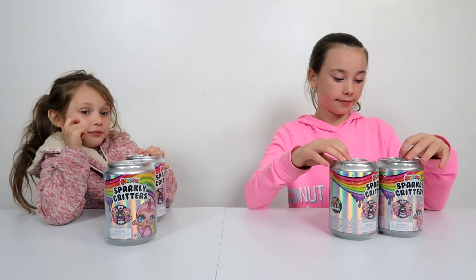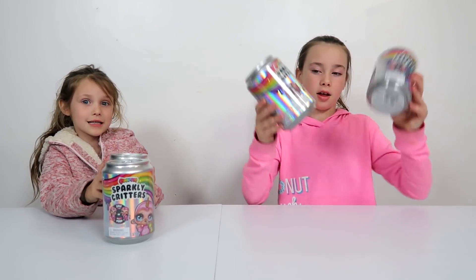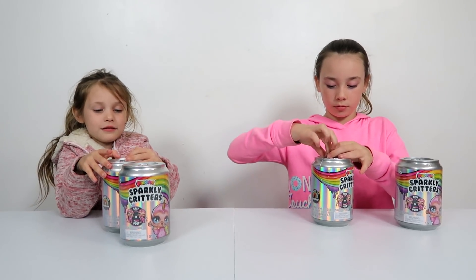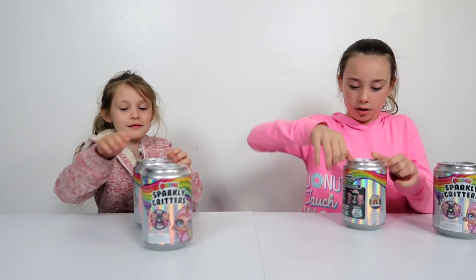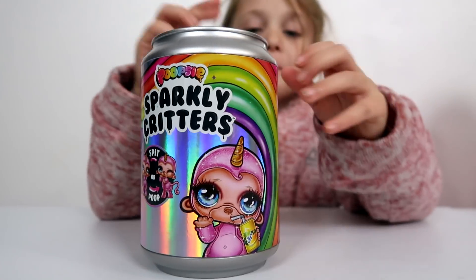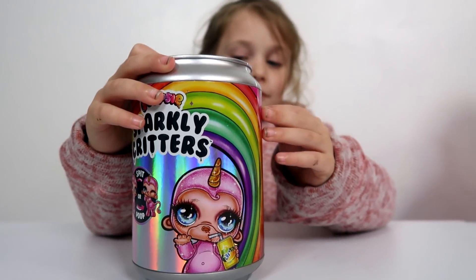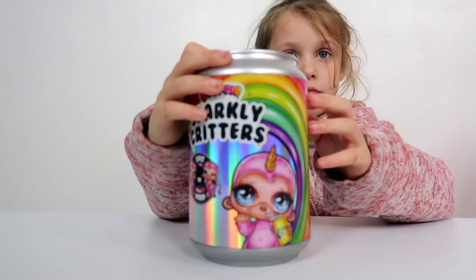All right class, so you found all of your sparkly critters, your Poopsies, sparkly critters. Are you excited? Yeah! That is so great to hear. Now we get to open the cans — in the classroom. We're back in the classroom. That turn-light problem has been taken care of. All right, Briar Rose, are you ready for your Poopsie sparkly critter? So these critters, you get to feed for a slime surprise. Miss Slime has never seen anything like this before.